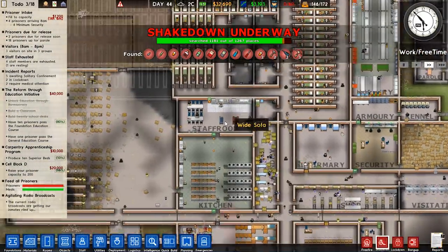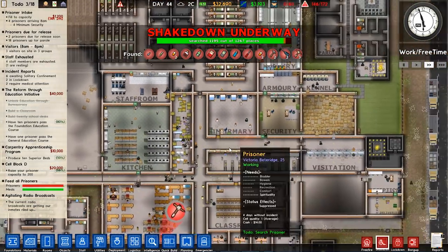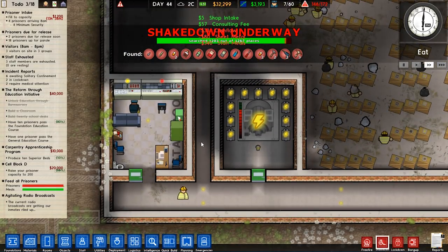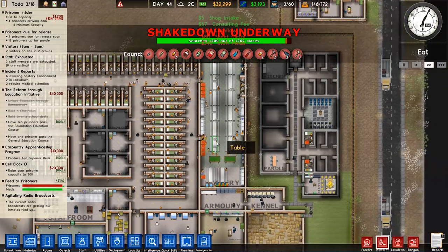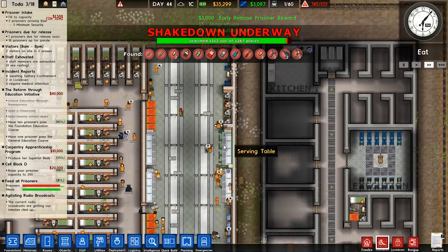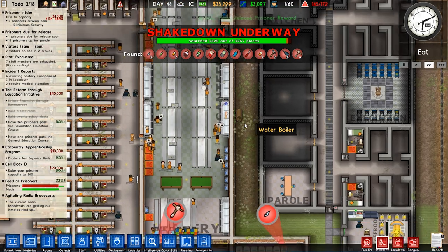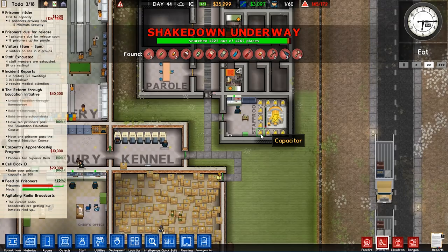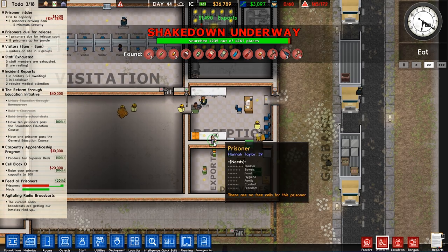I need to find where the radios are — this prison is gigantic. Checking the staff rooms: only TVs in the first staff room, no radio in the second staff room either. No radio in the canteen, just two TVs. There's a TV in another staff room but no radio. It doesn't look like there are any radios here after all.